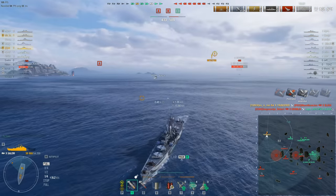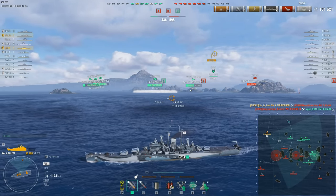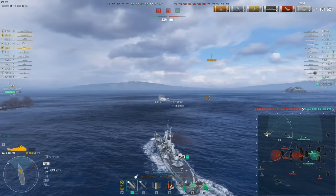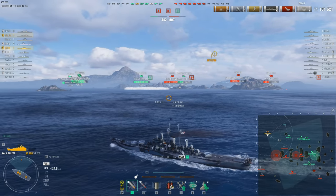Yi Yu gets him with some assistance from the Thunderer — there it goes. Sadly nowhere near nice enough, because the enemy team have been racking up kills as well. They've just managed to sink Yi Yu's Slava, so while both teams are even on kills at five apiece, the enemy team has held two of the three cap circles for almost the entire match and is far ahead on points.